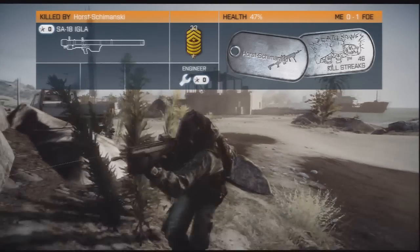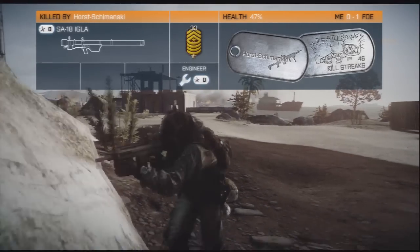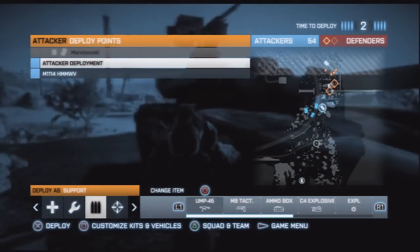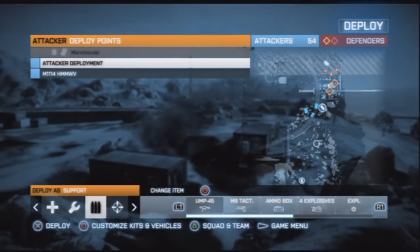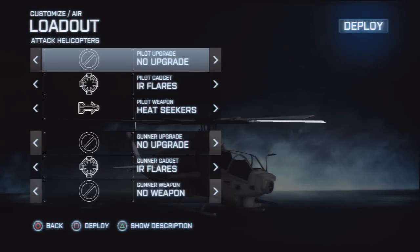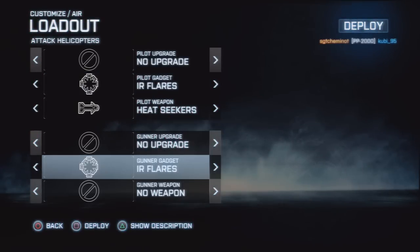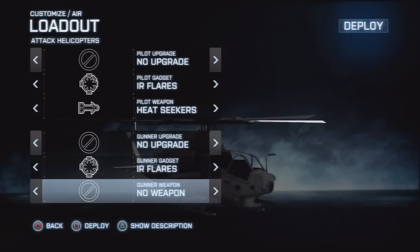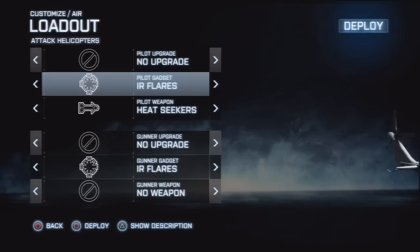He was pretty far away, so it's kind of surprising. You can have multiple attachments on the helicopter — pilot and gunner attachments. So you can have flares and upgrades. You can have heat seekers or extra rocket pods. You've also got IR flares or extinguisher — I don't have that yet.